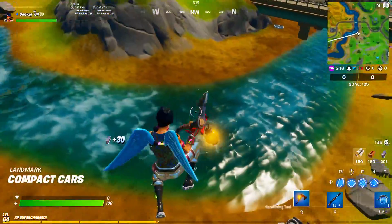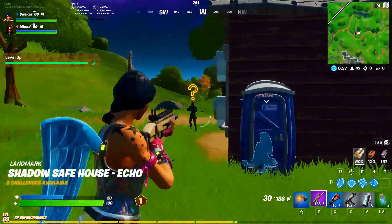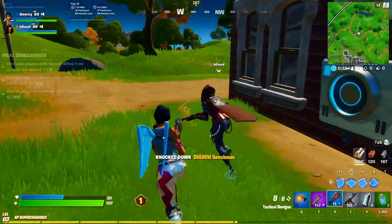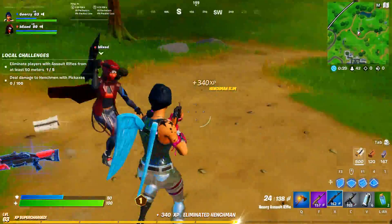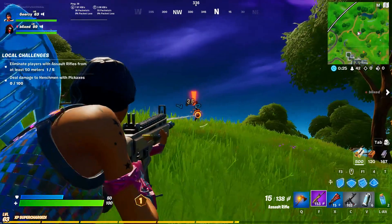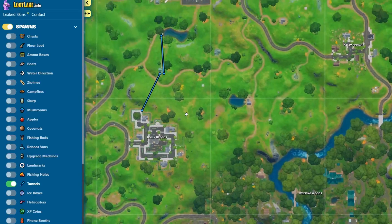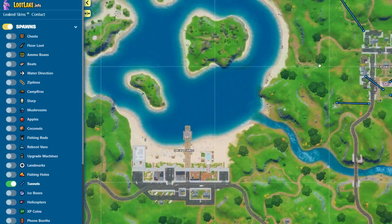The next skill I want to talk about is understanding new ways to rotate and loot up during early game. With the introduction of agent POIs and spybots, getting hard-to-find weapons like heavy snipers, miniguns, and more has become a lot easier. That's why it's good to take a hard look at your chosen landing spot and looting paths so you can find the most efficient and fastest ways to go through them. I highly recommend going to the website lootlake.info and selecting the tunnels option — this will show you where every toilet, dumpster, or hay bale teleporter takes you, allowing you to rotate way quicker.